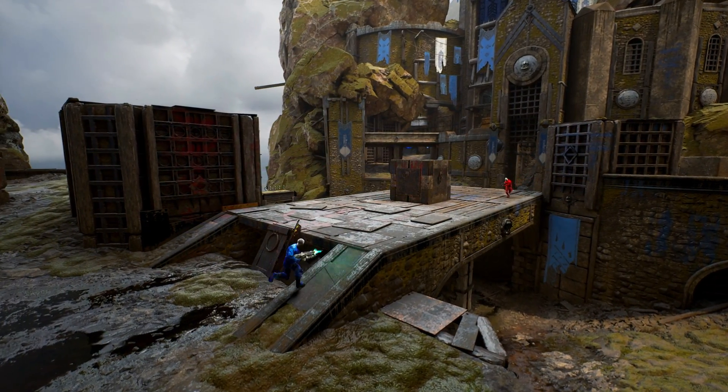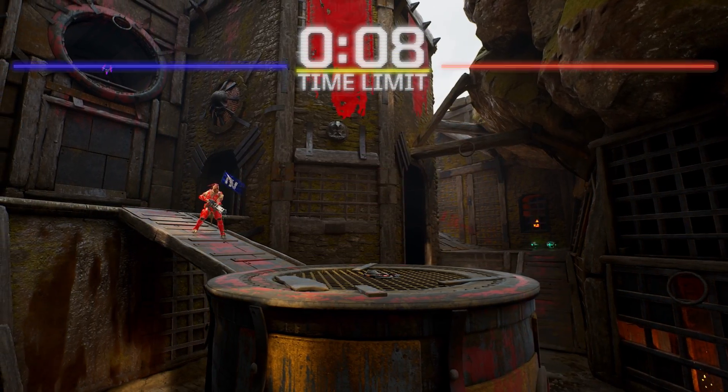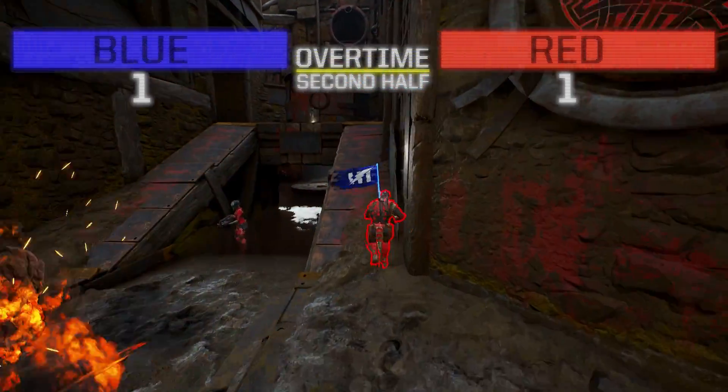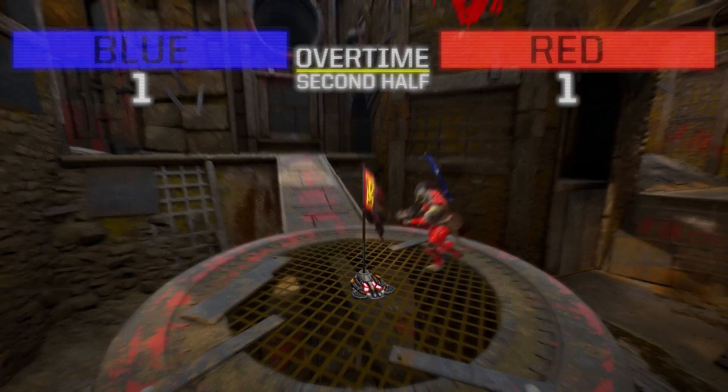To return a flag, it first must be dropped by the enemy, then simply walk over a downed flag to return it back to base. The team with the most caps by the end of the time limit will be crowned the winners, but if the teams are tied, the game will go into overtime, where the team that scores the next capture will win.